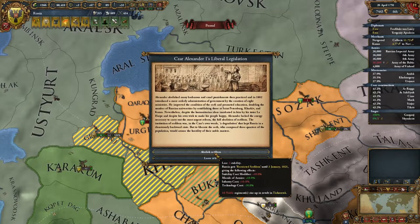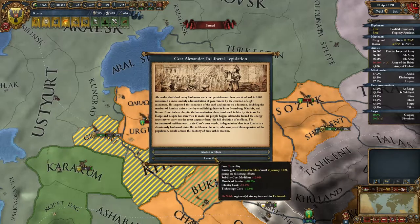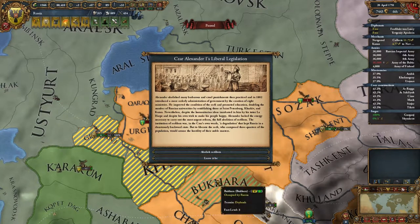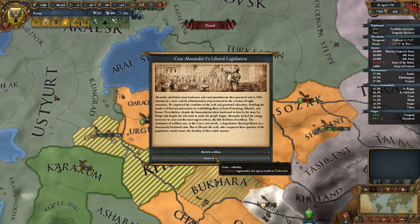So I can abolish serfdom — Tsar Alexander I's liberal legislation. I can abolish serfdom and lose 2 stability. Stability cost modifier goes up, morale of army goes up, infantry cost goes up, technology cost goes down, and fight 16 rebel regiments. Or I can gain — OK, that's easy — 11 peasant regiments rise up in revolt in Ticharetsk.